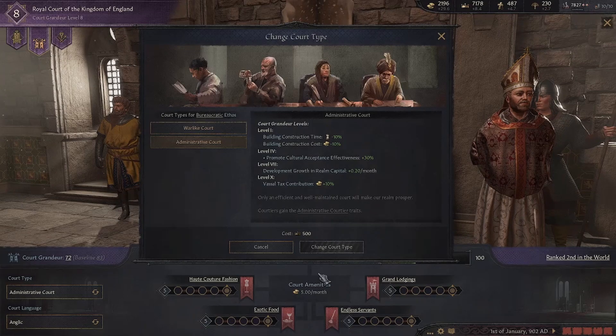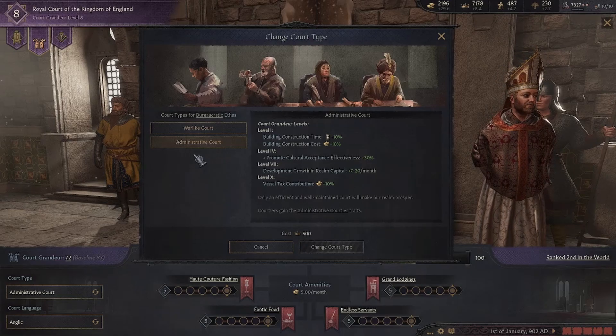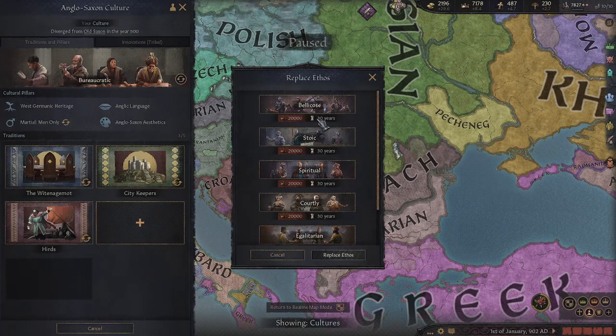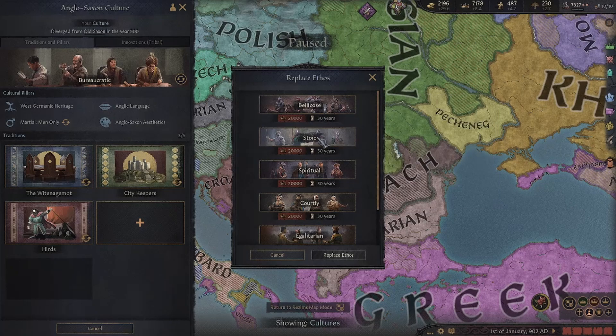Tip number one: you have five court types, use the one that matches your strategy. When you enter your court you will only see two, and each ethos of your culture can only use two types. So if you want to change your court type to something like the diplomatic court, you need to change your ethos or switch to a culture that uses that other ethos.